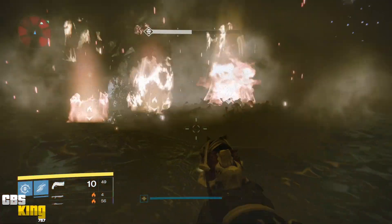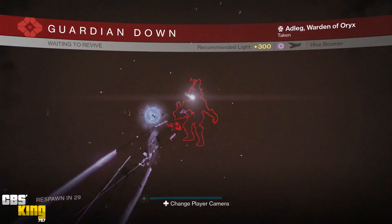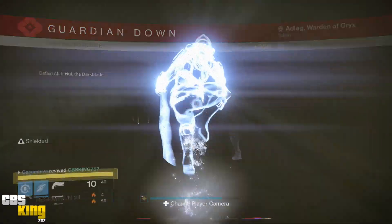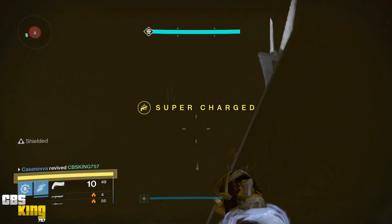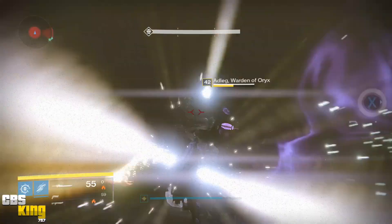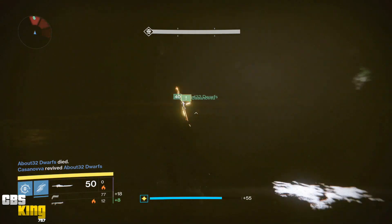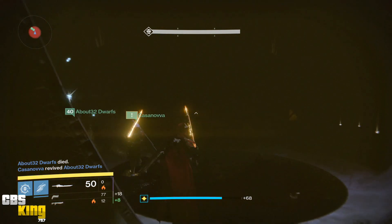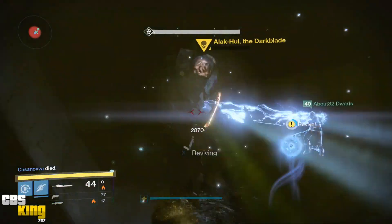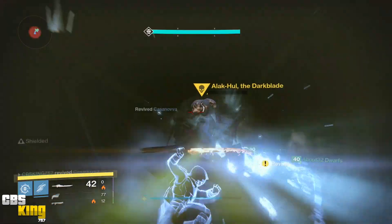This is gonna take some serious coordination. It is matchmade, but I would recommend inviting the people in the room to a party to make it easier. Make sure that when you go to kill — if you're using a solar sword, you need to kill the solar Warden of Works first, then dark blade. I would recommend giving them both one shot before you attempt to do that. If you have everybody in there with different swords and archetypes — arc, solar, void — coordinate so you're not screwing over your teammates.